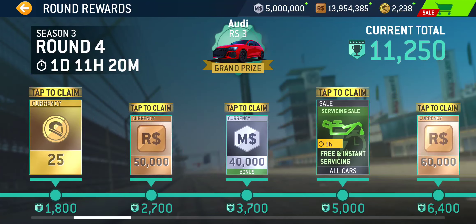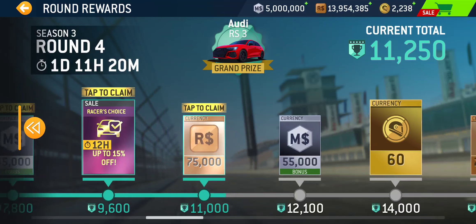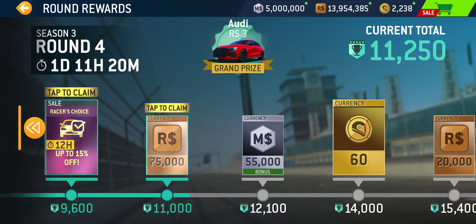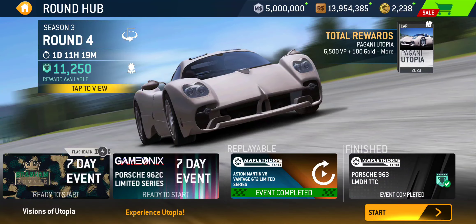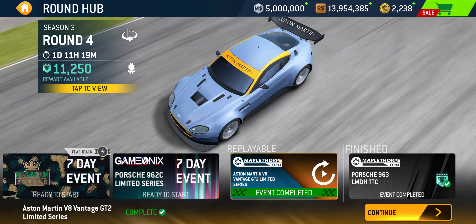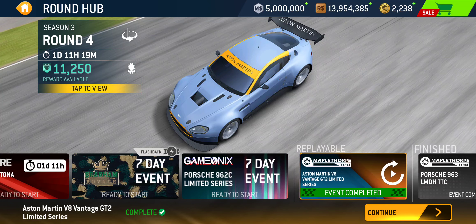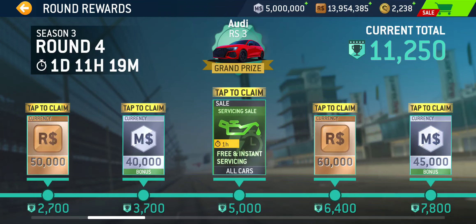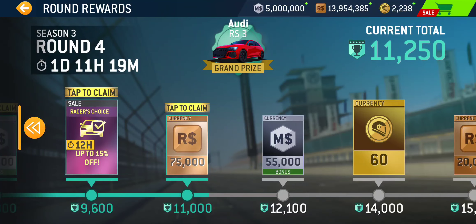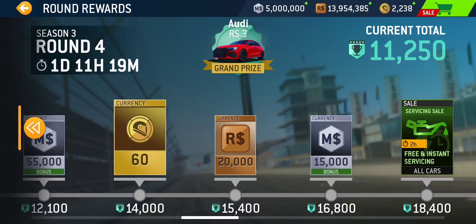6,500 victory points — which has to equal some gold, right? That'll get you at least 25 gold. And if you've been doing your weekly time trials, you should be somewhere around 12,000. I've done the time trial and I also completed the Aston Martin Vantage GT2 limited series, which was a motorsport dollar car, so I managed to get some extra victory points. With that added, I am at like 11,000 victory points.